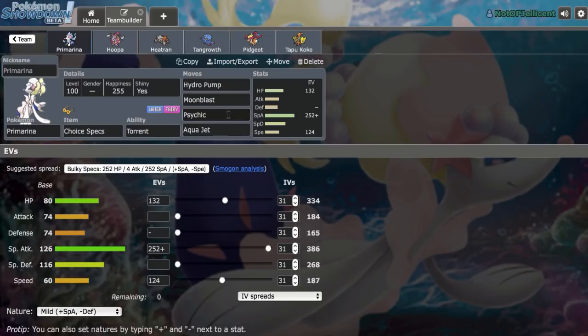Psychic can break through stuff like Amoonguss as well as Toxapex. Aqua Jet is cool tech too — that's why we have the Minus Defense nature, because it's able to revenge kill stuff like Excadrill under Sand, which is a huge threat to this team, along with Blacephalon. We have our Heatran, and the speed is actually for Defensive Mega Scizor. We can outspeed that and hit it with a nice Specs Hydro Pump.